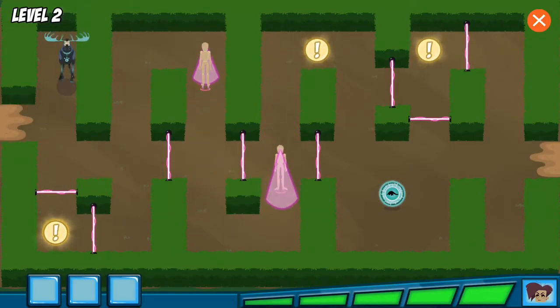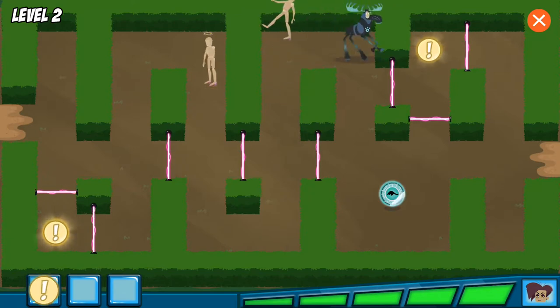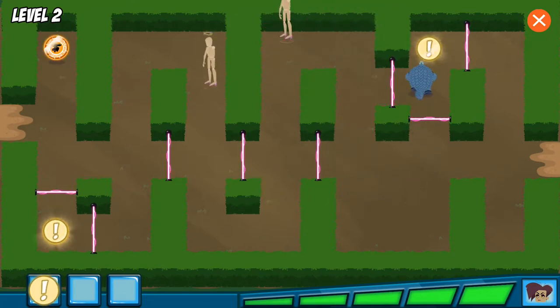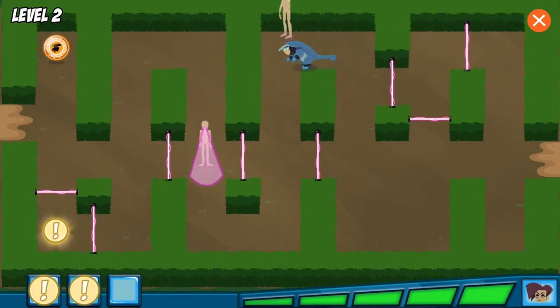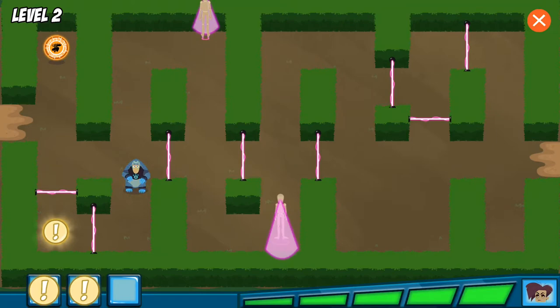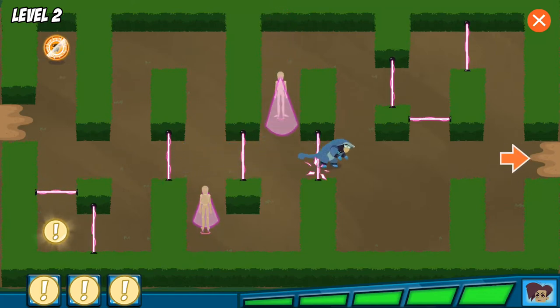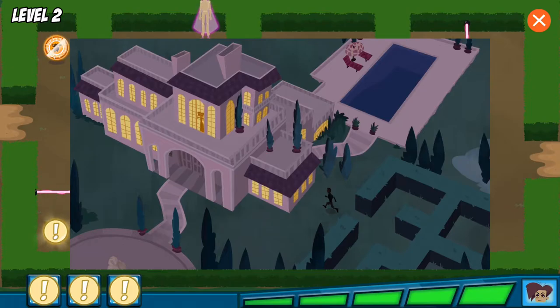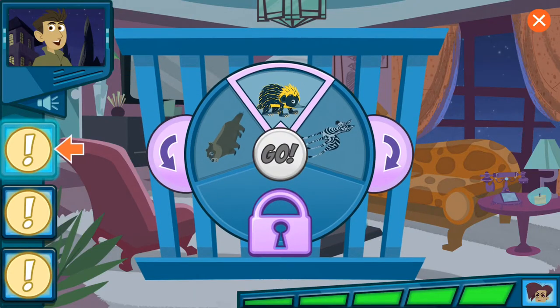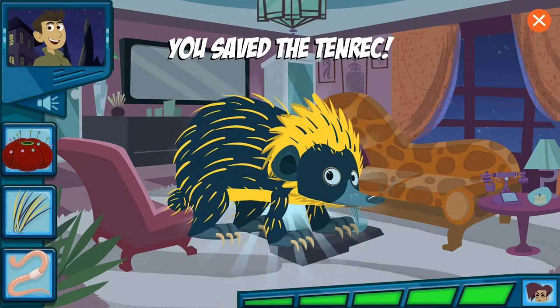Great job! But Danita still has more baby animals — let's rescue them all! Yes! This is the first animal clue — just gotta collect the rest. Another clue! Yes! We got all the clues! Awesome! Now go to the mansion and save that baby animal! Guess which animal is in the cage. This animal is spiky, like a pin cushion. This animal has yellow and black quills. This animal eats big juicy worms. Alright! We did it!